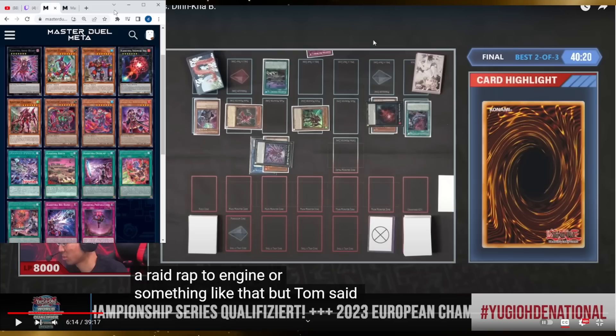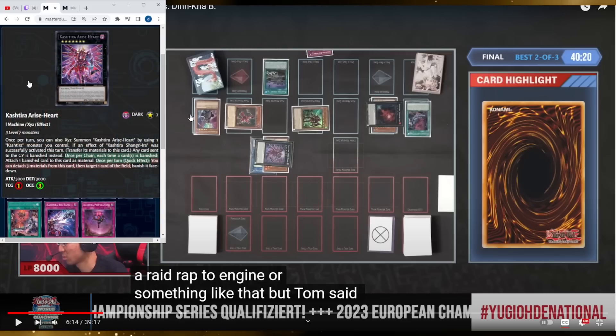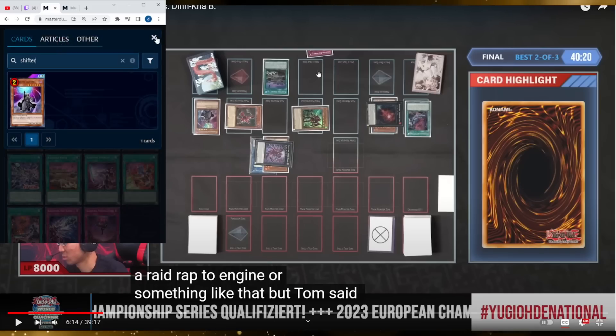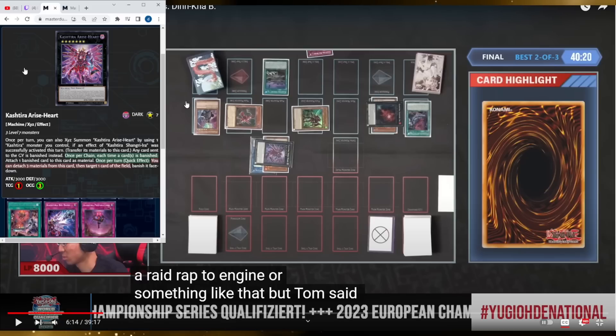The Cashtira field has the Shangri and Arise Heart — the two boss monsters. Arise Heart states that any card sent to the graveyard is banished instead. A D-Shifter was also activated, so it's double banish. It has a once-per-turn effect: detach three materials to target a card on the field and banish it face down. It builds up quickly because each time a card is banished you can attach a banished card from either player's banished pile to Arise Heart as a material.